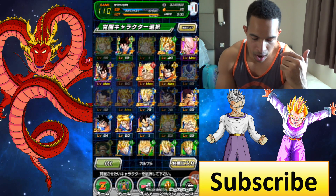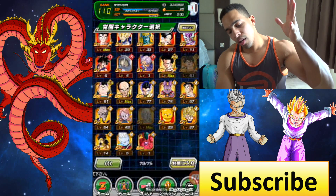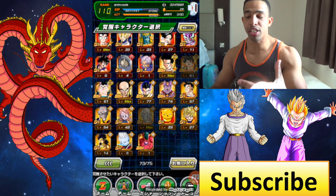Today we're going to be awakening Baby Goten — meaning the Goten that got possessed by Baby in GT.